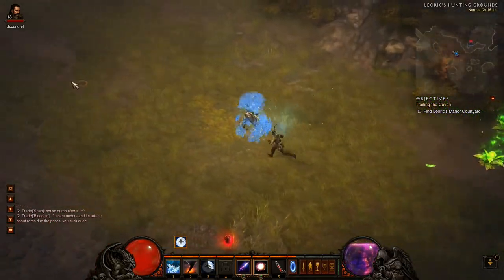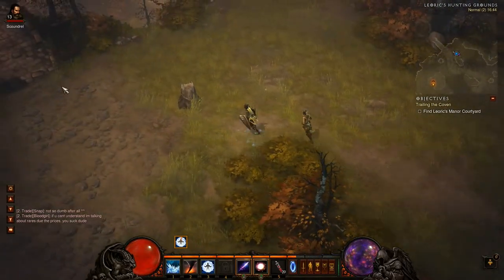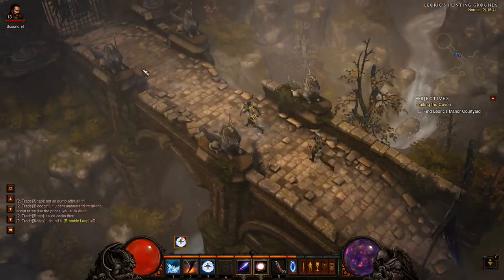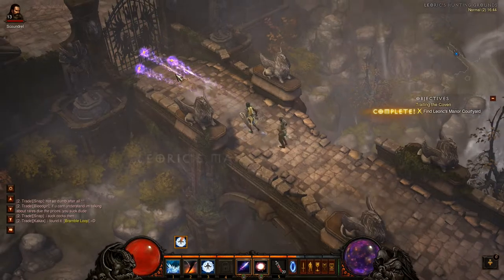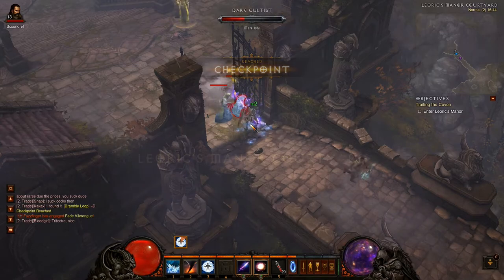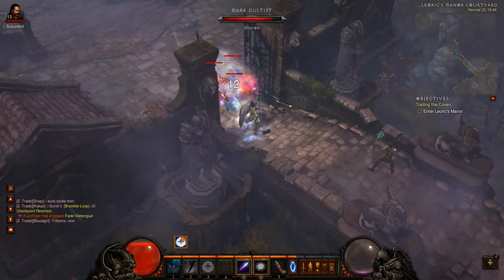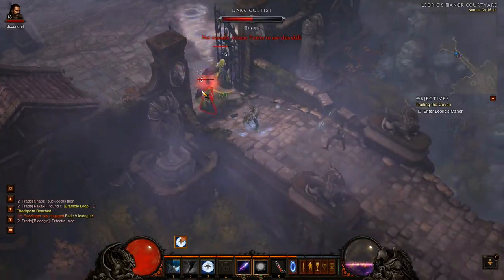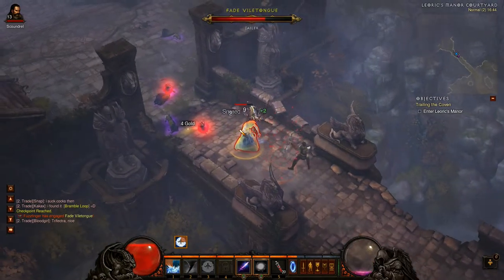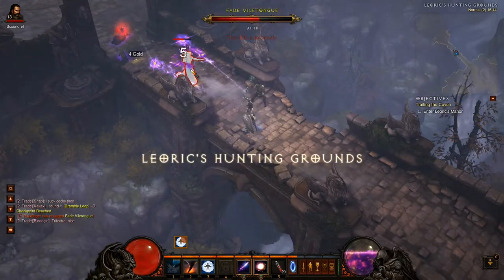Let's keep moving, start heading towards where we're supposed to be going next, which is Leoric's Manor Courtyard. We've now got 1100 life in total - this is more like it. We've got a rare! I don't have enough arcane power. What is it with jailer and wall today? They seem to be the most common monster attributes.